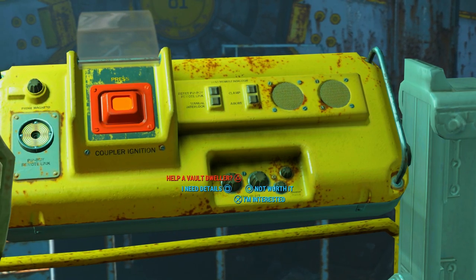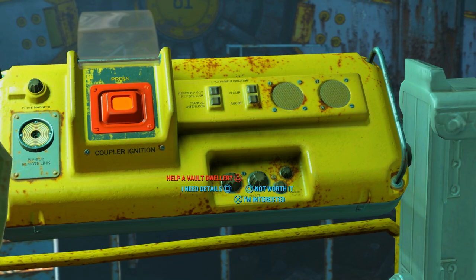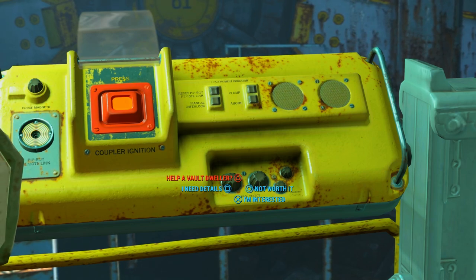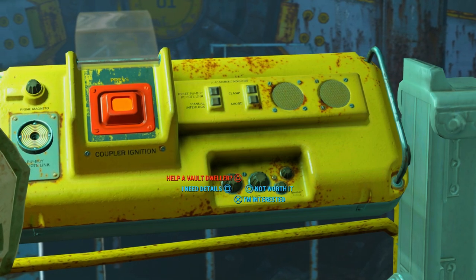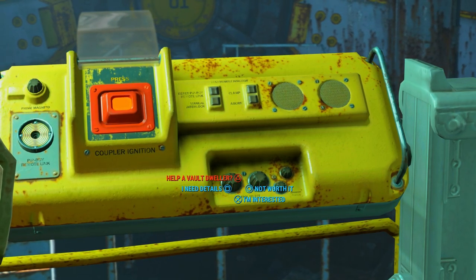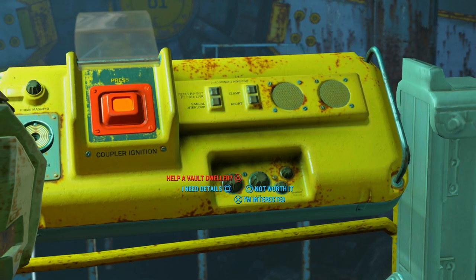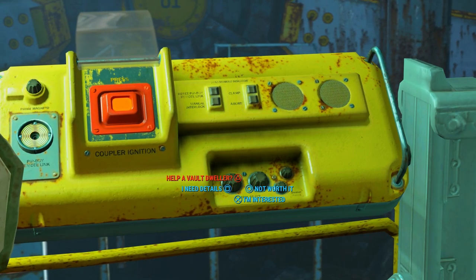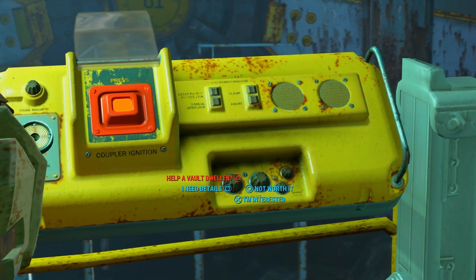So if you have a high enough Charisma, you can bypass having to get the Vault three Fusion Cores. If you don't have high Charisma, you're going to have to get the Fusion Cores for them. You probably have enough right now just in case, but I wanted to throw that out there before anybody makes a decision. Let's go ahead and try to use the Charisma check.